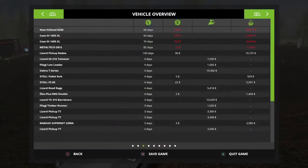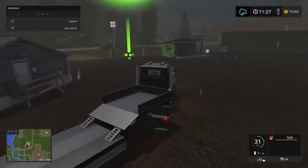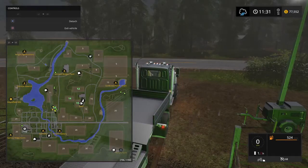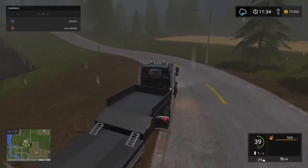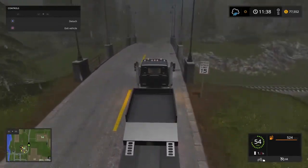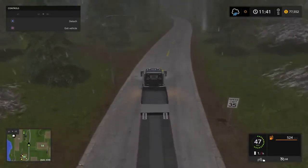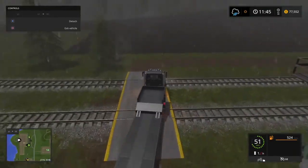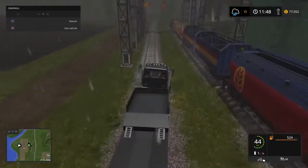We'll increase the time scale and off we go, through the gates. Let me double check where I'm going — yes, it's not far, it's right around the corner. Both sets of train tracks run right beside my shop, so any time we have train deliveries it's going to be easy. I gotta turn right here. He wants them delivered in town near the store.